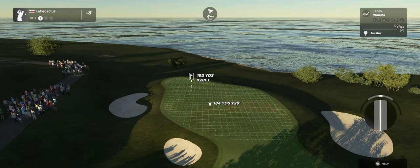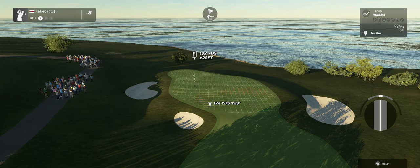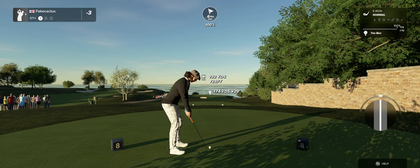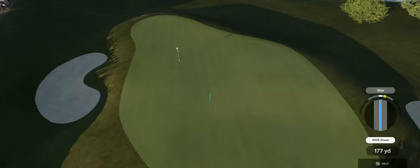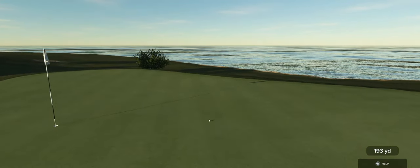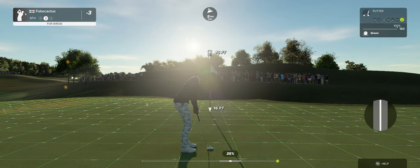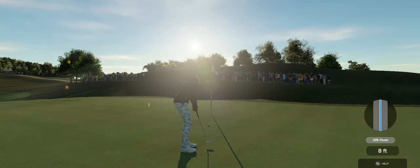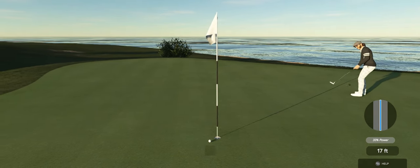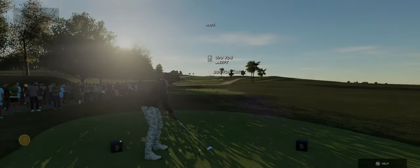Okay, let's see what we can do here on the eighth hole. Let's get a little kick left here. That'll do for the approach. Best of luck with this one — 16 footer. All we need is a little tap here. Let's do it. And you currently sit at three under par.